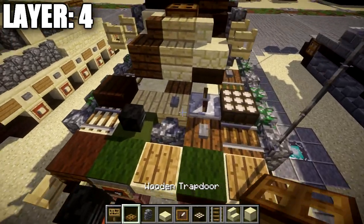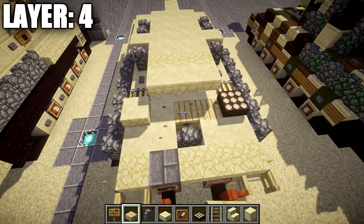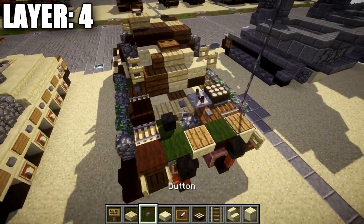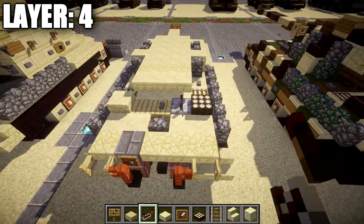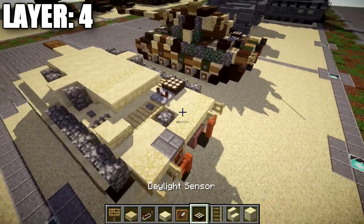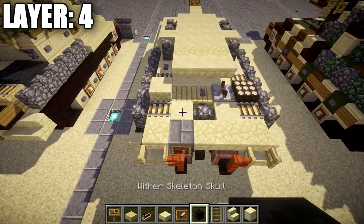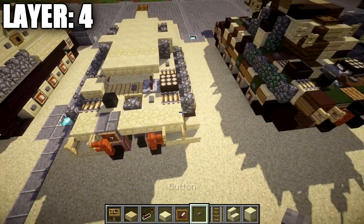Replace the three blocks between the daylight sensor and the sandstone slab with birch wood slabs. On the center birch wood plank place a stone button, then place a redstone repeater next to it — not clicked all the way, connected up to the daylight sensor. Then place a rail on both sides for more engine vents. Place a wither skeleton skull on top of the smooth sandstone block, followed by a stone button on top of the next smooth sandstone block.